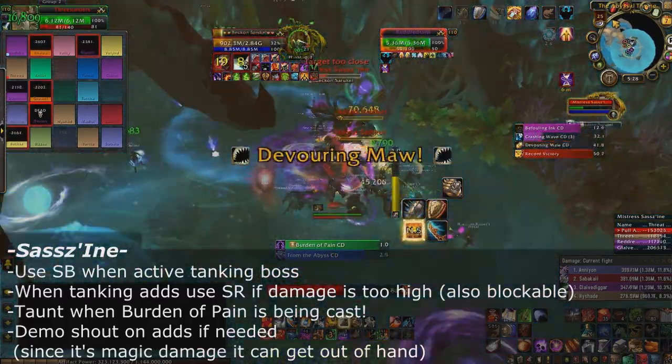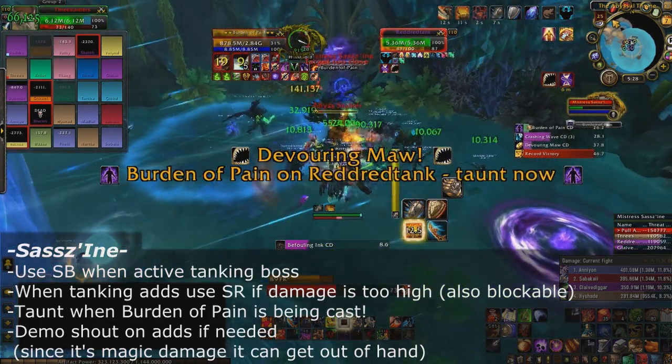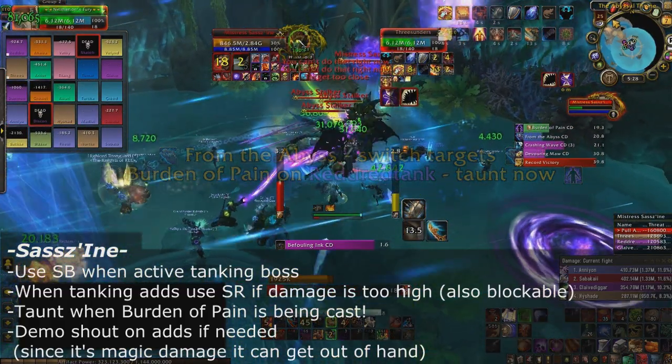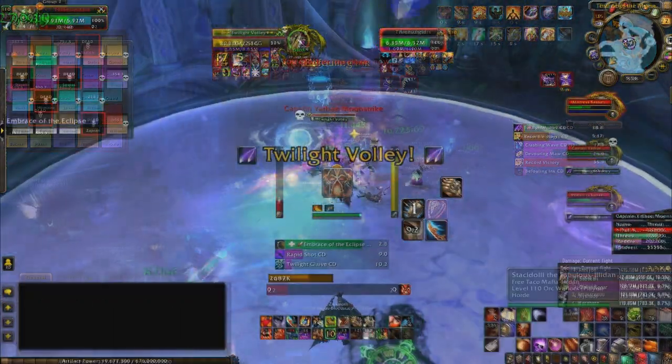One big thing to note: when Mistress is casting Burden of Pain, you can taunt halfway through the cast and it'll still go on its originally intended target. There's no need to let the tank with the Burden of Pain debuff take even one hit, so always taunt swap while Burden of Pain is being cast.